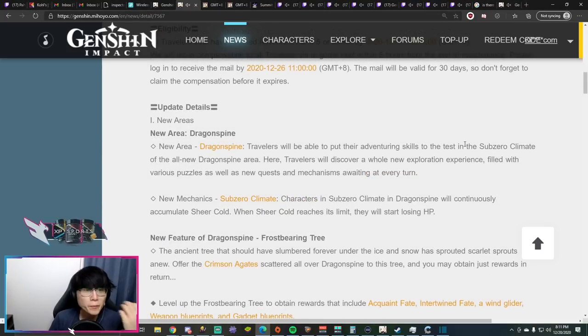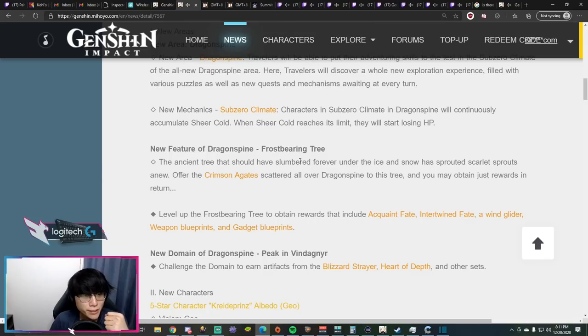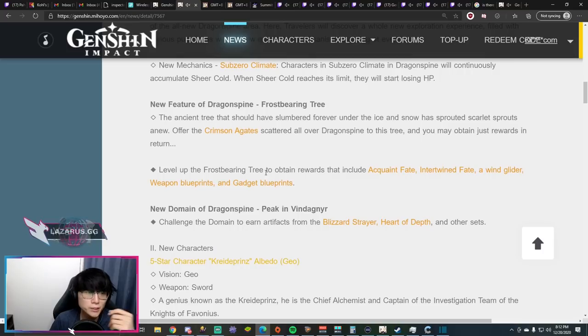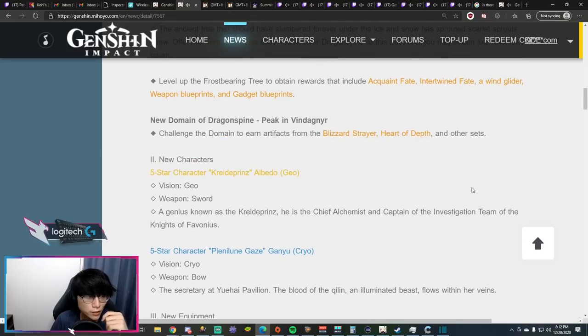For 1.2 content: immediately after servers go live we'll be getting the Dragonspine area — the big mountainous snowy area — along with the sheer cold mechanic. We're getting the Frost Bearing Tree, that petrified tree with red tips and crimson agates, which acts as a pseudo-shrine you can level up to get AR XP, acquaint fate, intertwined fate, wind glider blueprints, gadget blueprints, etc. The domain at the top of the summit will have the Blizzard Strayer cryo set and Heart of Depth hydro set.